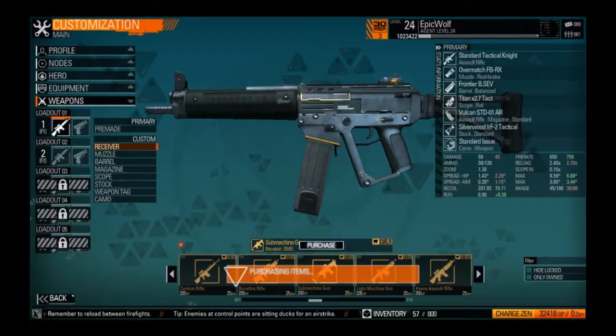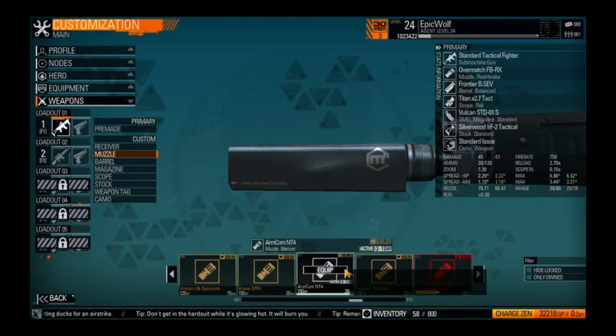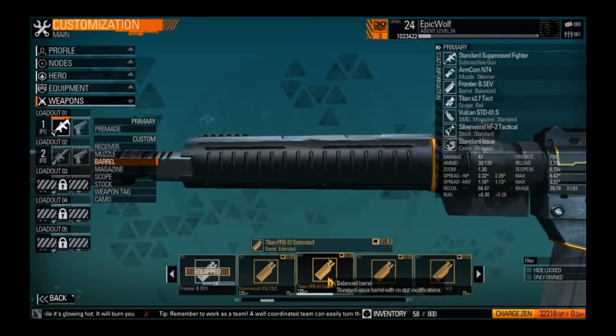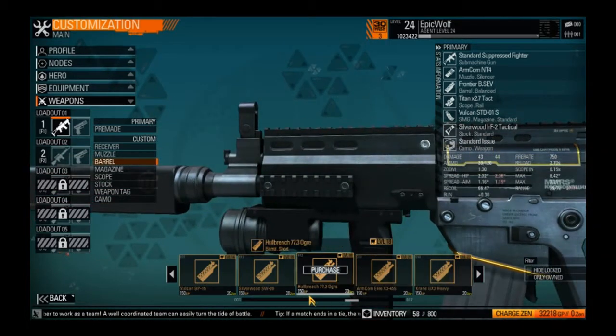We're going to buy the submachine gun. I already have the suppressor bought because I was making another gun — I just bought it today, so we should be good for that. We're using the ARMCOM NT4 because it does the most recoil reduction. For our barrel, we are going to use the whole-breached 7.7.3 Ogre.